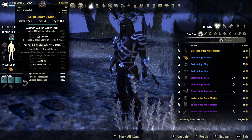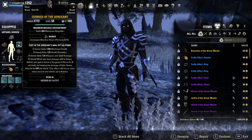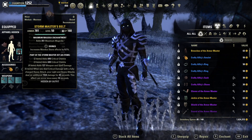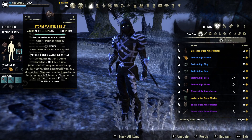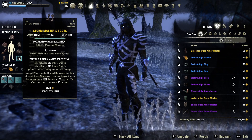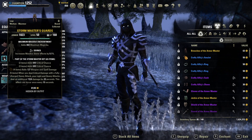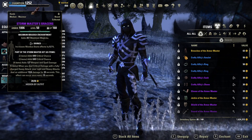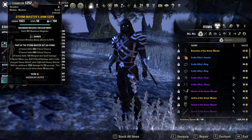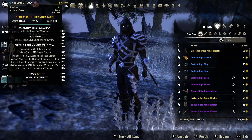For the helmet, we are going to run Slimecraw's Guise with Divines and Maximum Magicka. For the chest piece, we are running Cuirass of the Sergeant with Divines and Maximum Magicka. For the waist, we are running Storm Master's Belt with Divines and Maximum Magicka. For the feet, Storm Master's Boots with Divines and Maximum Magicka. For the legs, Storm Master's Guards. For the gloves, Storm Master's Bracers. For the shoulder piece, Storm Master's Arm Cops — all with Divines and Maximum Magicka.